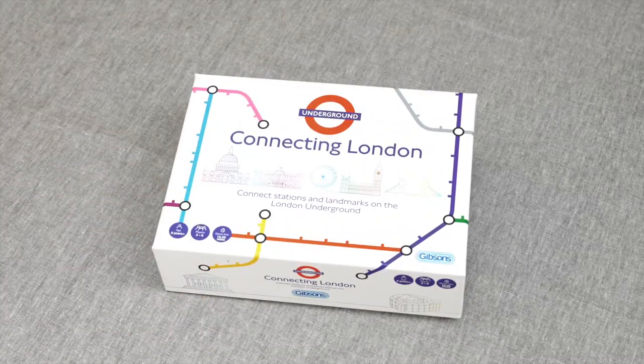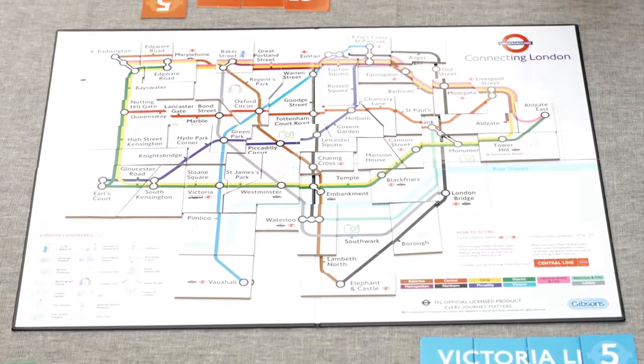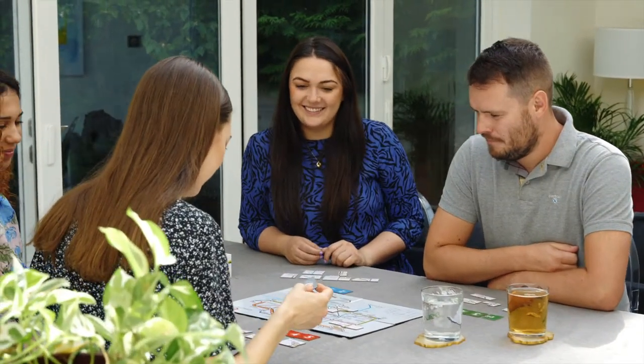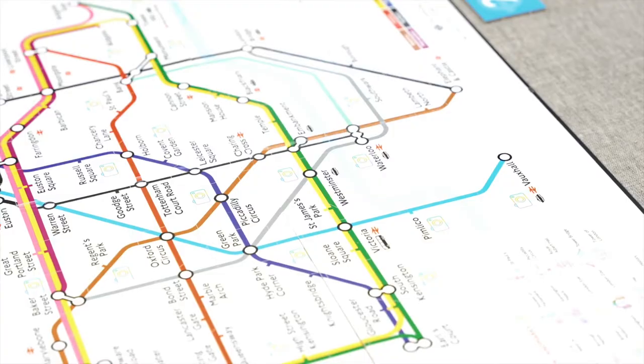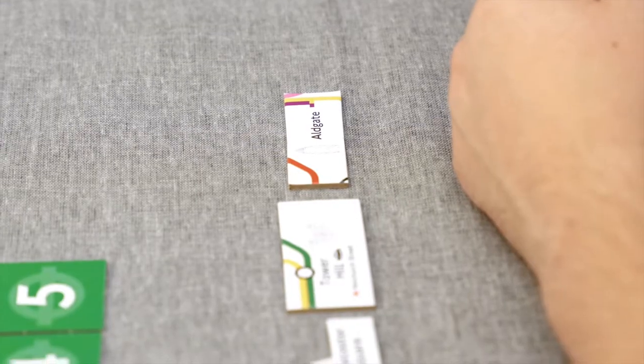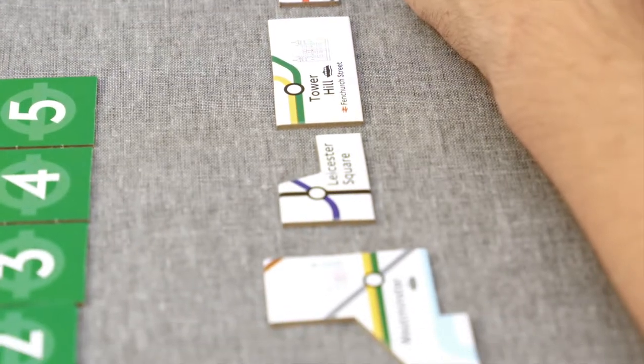Ready, get set, go! Connecting London is a strategic tile-laying game where players build the iconic Zone 1 London Underground map. But beware, this journey won't be plain sailing. There are lots of surprises along the way to throw you off course.